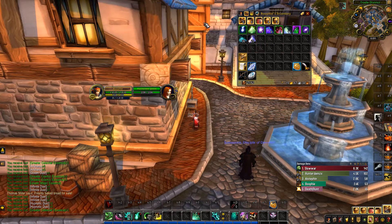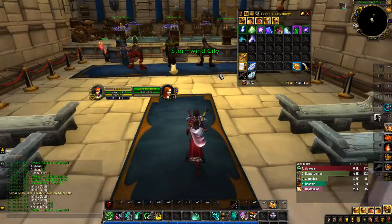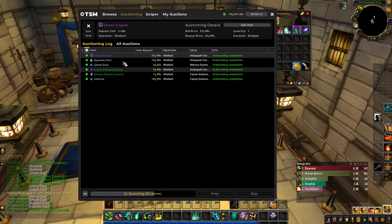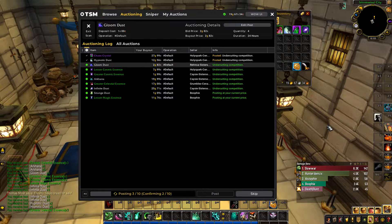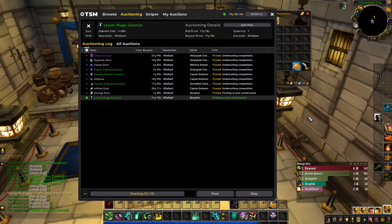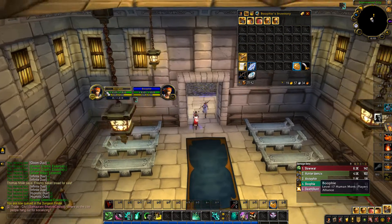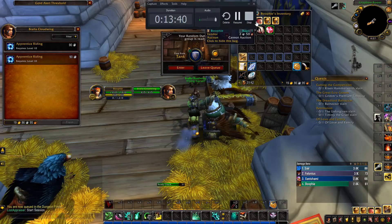We just need to list them all up and hopefully start getting some sales. Let's throw them all up and post. That looks really good. Let's post these all up — we should start seeing some sales. Now I'm going to queue up for a dungeon and knock out a few more levels. We'll try to get to level 20 while we've got things selling on the auction house — leathers selling too, so hopefully those sell.